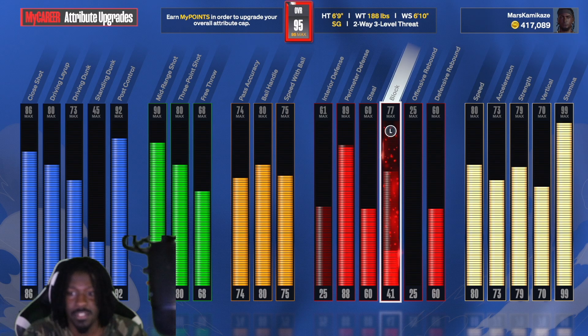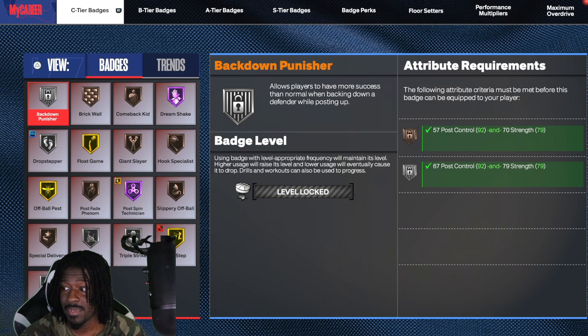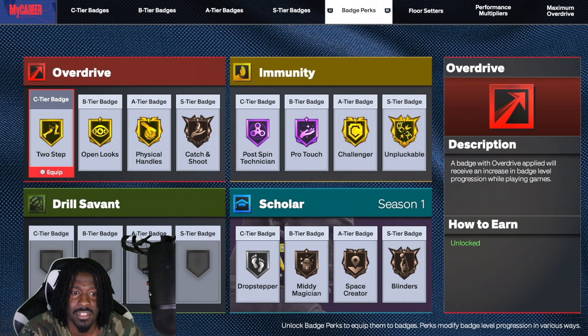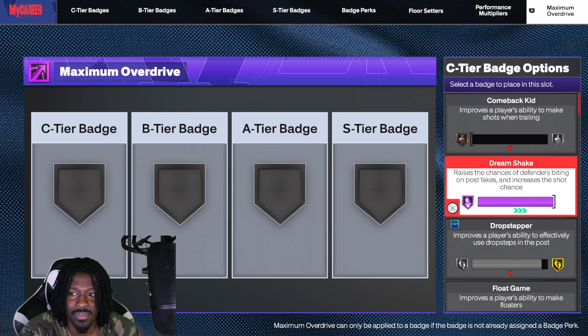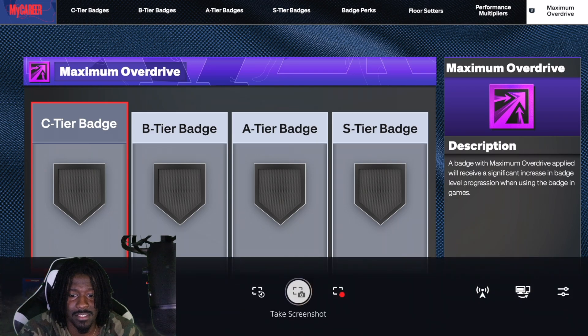If you go to the badges menu you'll be able to equip it, so let's go ahead and check that out. I'm going to go down to badges right here — my camera was acting crazy but y'all get it. You see this little tier right here that's now there? That wasn't there before. We still got regular overdrive, but now we got the maximum slot where we can slide it in and make badges level up faster.